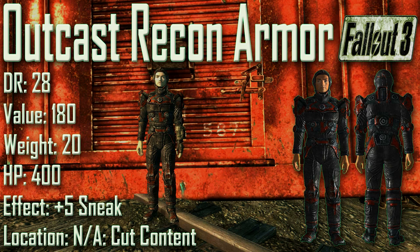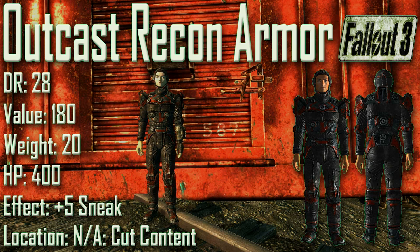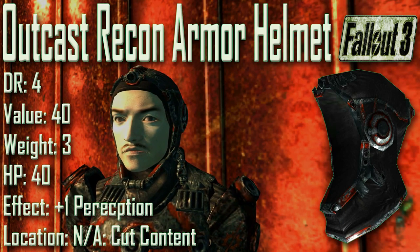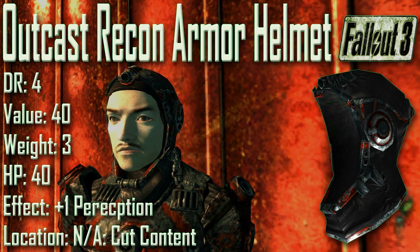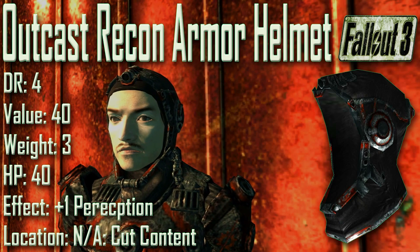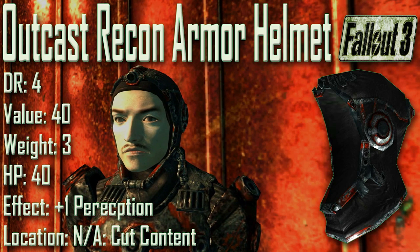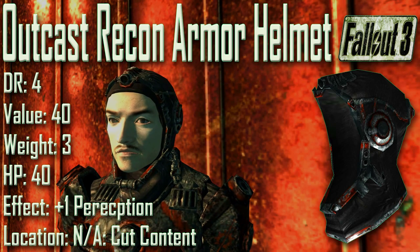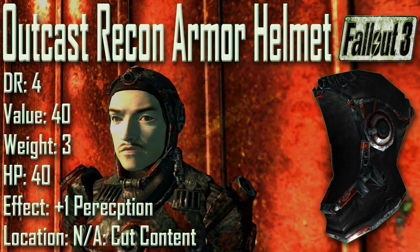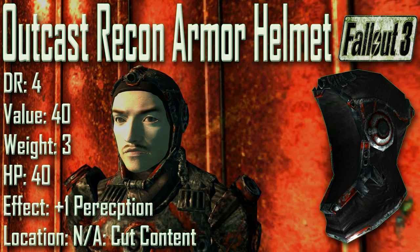Next up we have the Outcast Recon Armor with a damage resistance of 28, a value of 180, a weight of 20, and item health of 400. Effect is plus 5 to Sneak. The other half of the set is the Outcast Recon Helmet with a damage resistance of 4, a value of 40, a weight of 3, item health of 40, and effect is plus 1 to Perception. Both pieces were cut from the game. The Outcast Recon Armor is a Brotherhood Outcast version of the recon armor — more valuable with the outcast coloration — and the helmet gives plus 1 to Perception unlike the standard recon helmet.